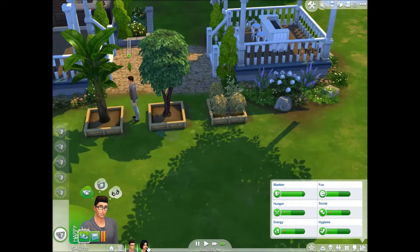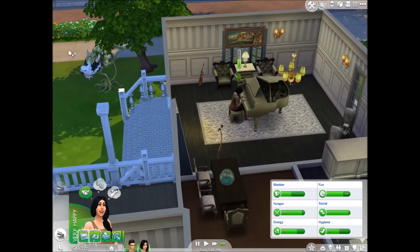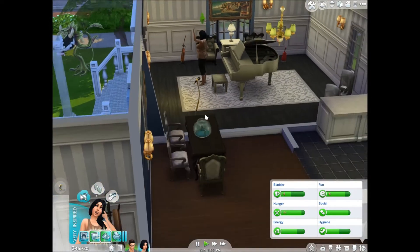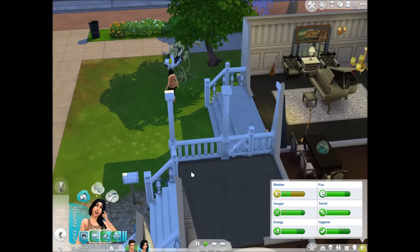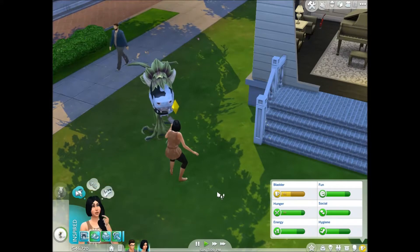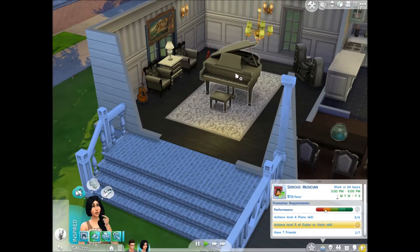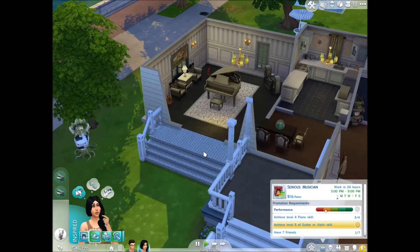Once he's finished watering everything - aw, she's very happy and very inspired. She needs a toilet again - is she gonna be sick? I'll let her use the toilet. I should just put a toilet in every room. Practice, play a song - play Willow Creek Ditty. Yeah, play that, that sounds cool.